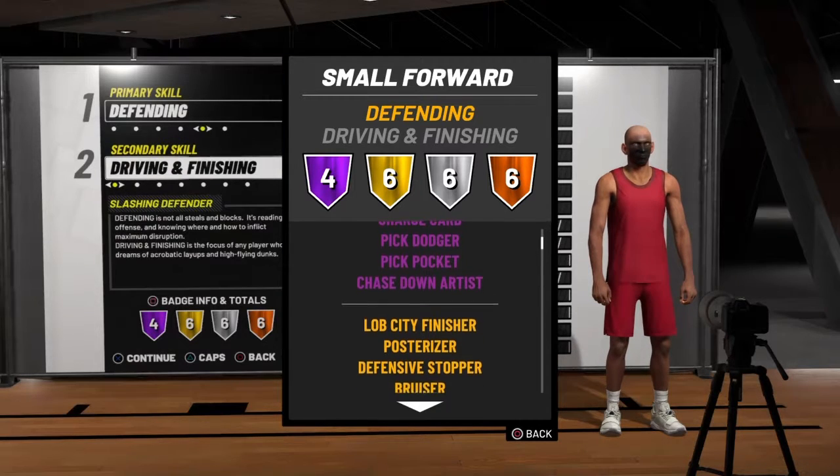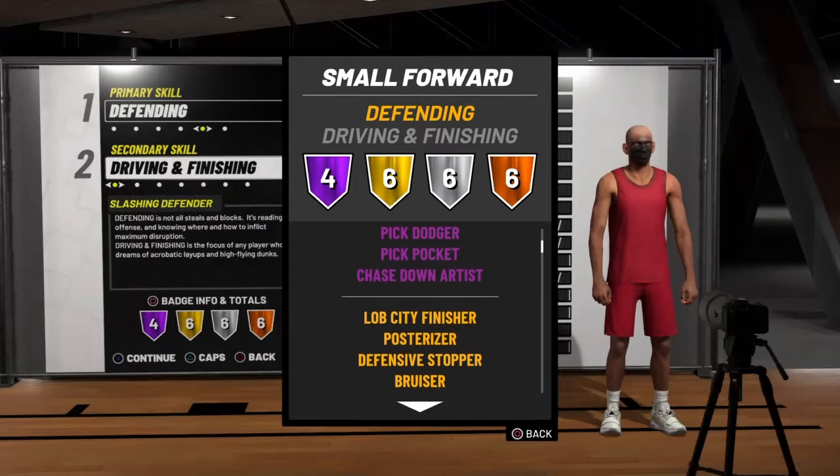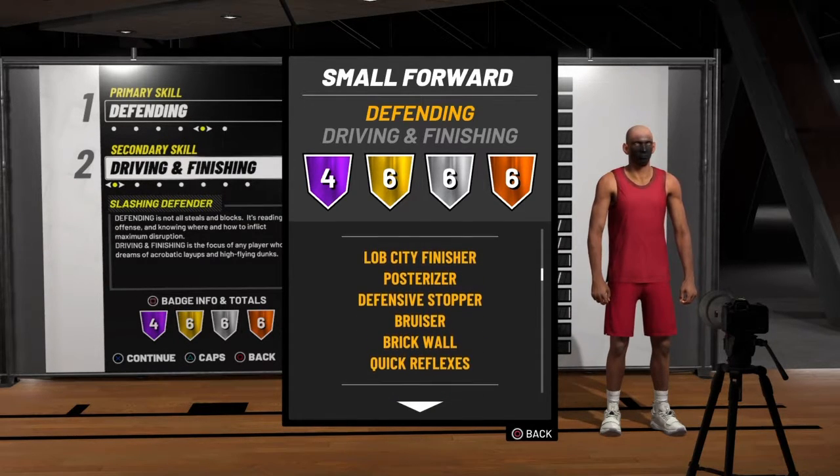For pick dodger there's no rep method — you just run past screens. Park is really good because people spam screens, so that's a great way to do it, or just go to the facility. For the gold badges you get lob city finisher, posturizer, defensive stopper, bruiser, brick wall, and quick reflexes. So you're like a mini big man — you got brick wall and bruiser so you can still play like a big with screens and push people around, and your defense is covered with quick reflex and defensive stopper.